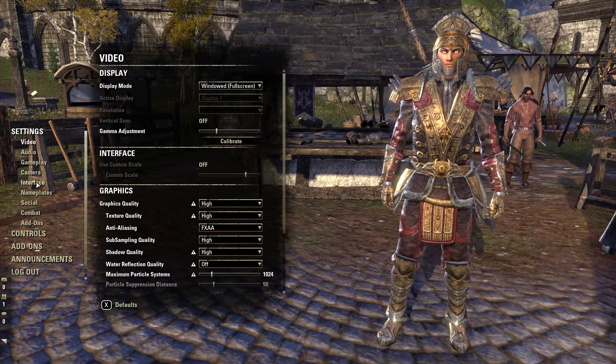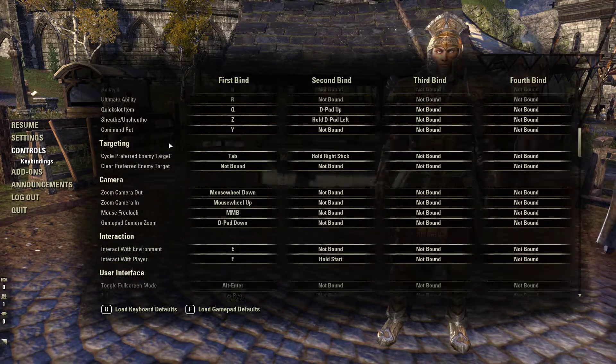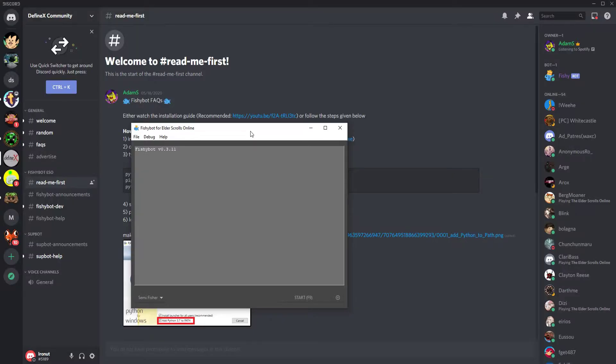Also go to Controls, scroll down to 'Interact with Environment', and note the button assigned to it — I have it set to E. Now run the Fishy Bot app and click on the gear button, which is to the right of the Start button.